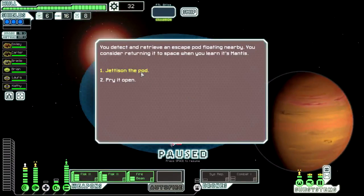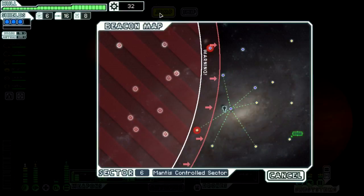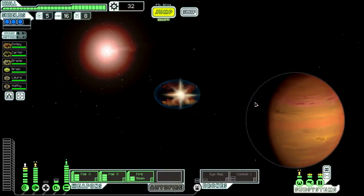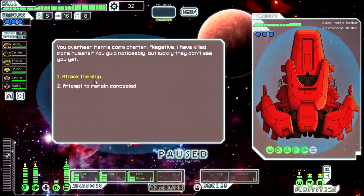Let's jettison the pod — I am not risking anything right now by prying it open. It could be a crazy person that hops out and kills my crew. I'm not risking my family. We'll attack the ship instead.